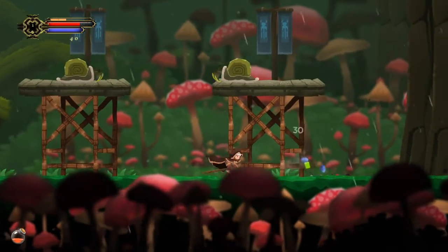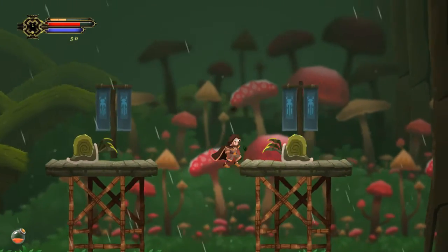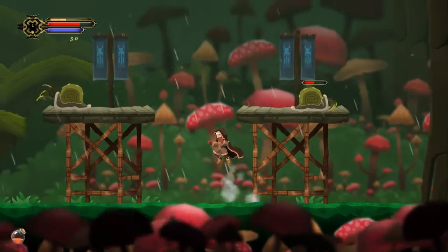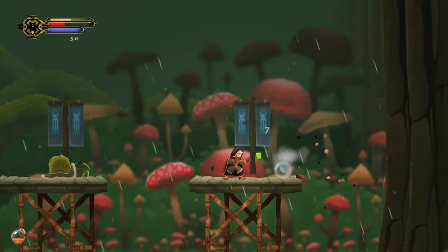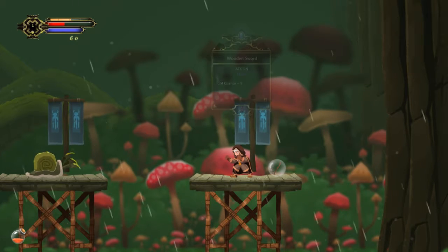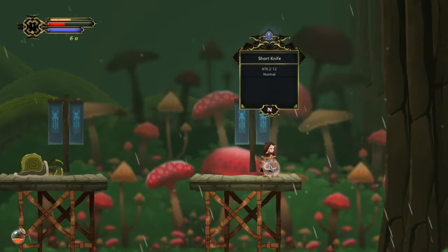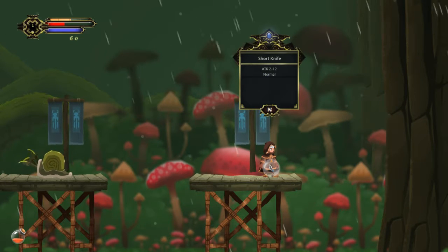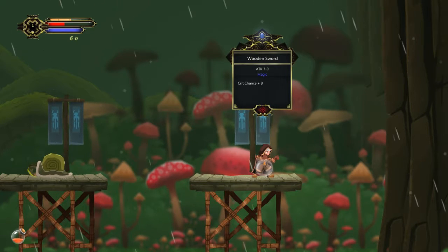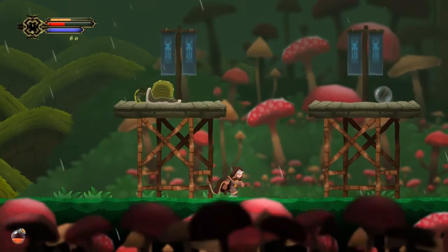What is that little yellow bar above my health, I wonder? I got something — a knife. Is it better than my wooden sword? Oh, I see — you don't actually have an inventory, you just swap them. The knife is better. Looks like the knife is better, if we do the maths.